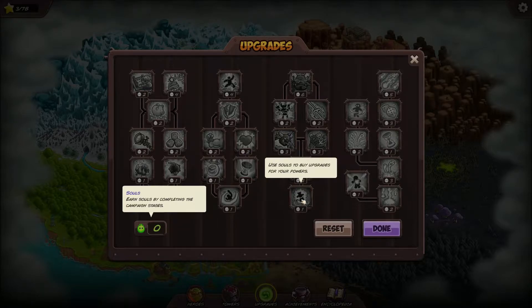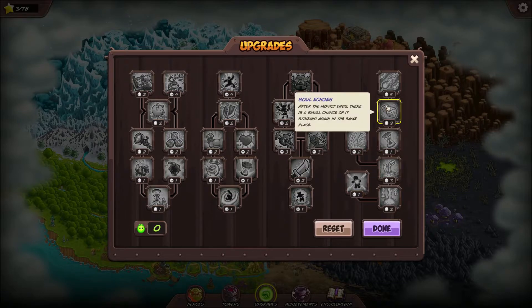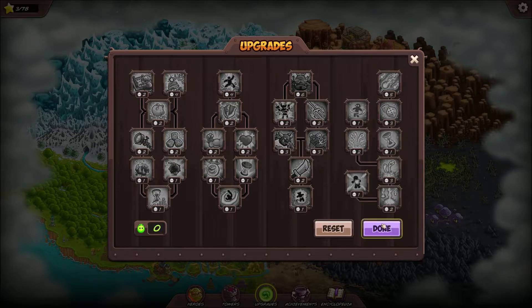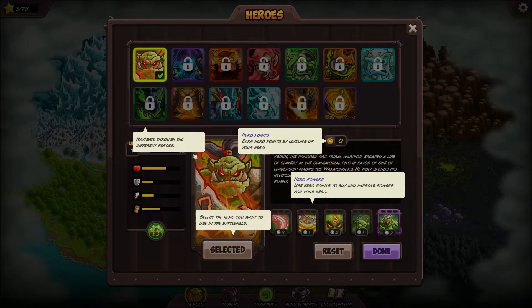Use souls to buy powers. This is the stuff we can upgrade - this section is for your towers, this is for your heroes, this is your upgrades for the foot soldiers you can summon, and this is your upgrade for your nuke ability. You can reset them at any time. When the hero gets to a higher level, he goes from level one to level two and gets four points to spend - every level he gets four more points. Some upgrades cost three, some cost one or two, so you have to save up for the expensive ones.